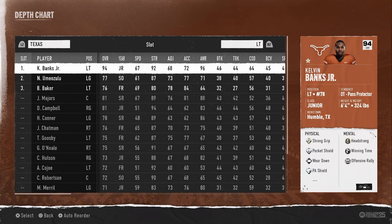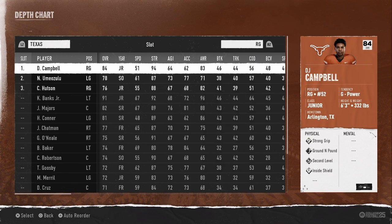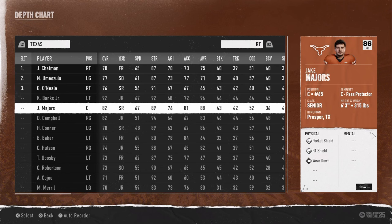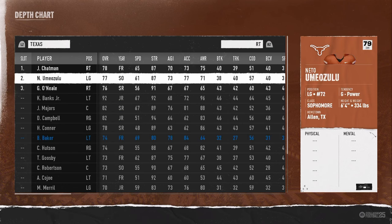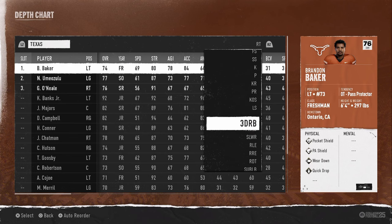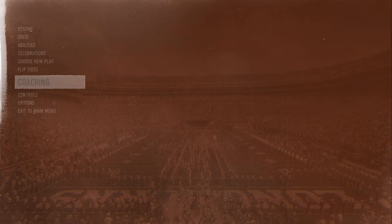At left tackle we're going to have Kelvin Banks, left guard Hayden Connor, center Jake Majors, and right guard D.J. Campbell. The right tackle doesn't get any abilities and isn't that great overall, so we're going to swap in Brandon Baker — he's probably one of the best tackles in the game that nobody knows about. He has the quick drop ability, which helps a lot with picking up pressures. Our slot receiver is going to be Silas Bolden because he's the best all-around receiver; he gets open on cuts, which is exactly what you need for this offense.